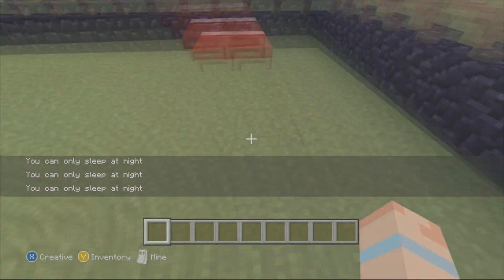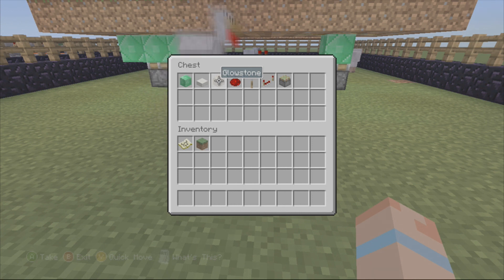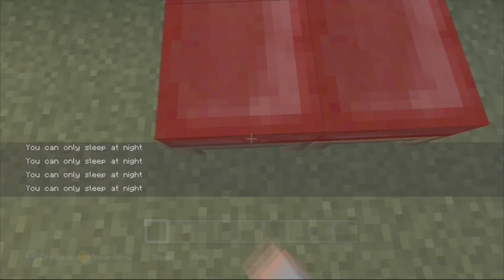While we're at it I'm going to show you guys the blocks you're going to need. You're going to need a sticky piston of course, because that's going to make it rise up and go back down. A redstone repeater, a lever, redstone of course, glowstone — or you can have two blocks of your choice — and a slab of your choice, like wood slabs or something. And any other block you want.